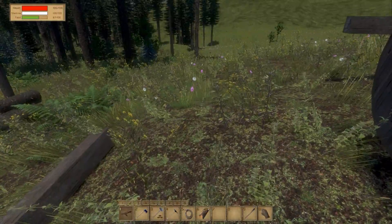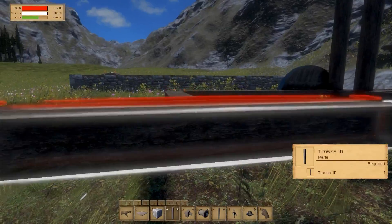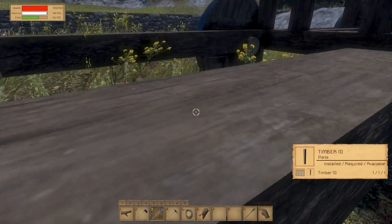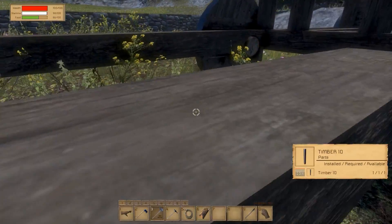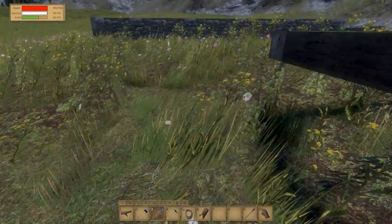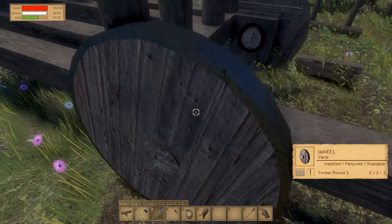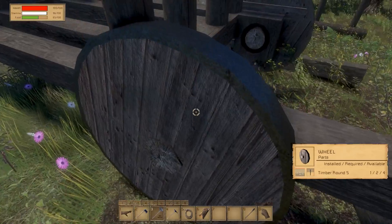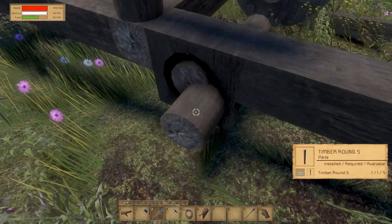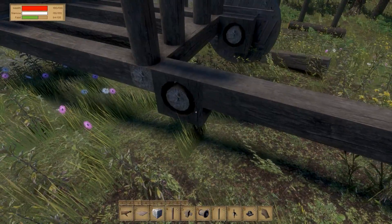This is not supposed to happen — this usually doesn't happen. Okay, I think it happened to me once and I did somehow fix it but I forgot how. Maybe I have to break one block — I'm gonna try breaking the wheel. Please fall down, please fall. Okay, the wheel didn't do it.